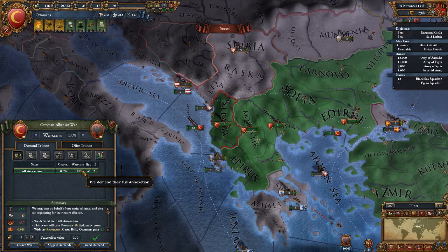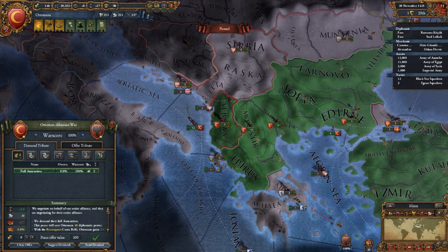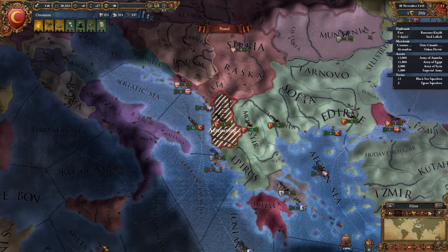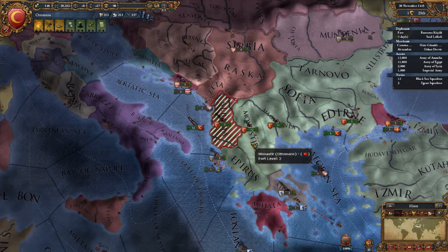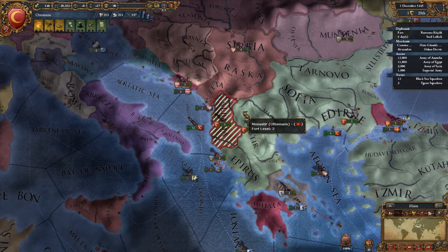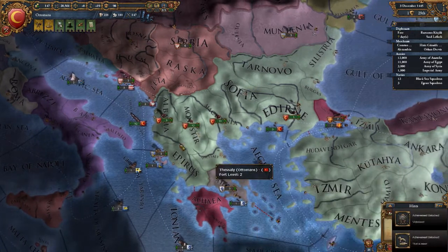Since we have 100% and all we're doing is fully annexing them, it's going to go through. We'll go ahead and send it. Bump down our time frame. They're going to accept — hopefully. Yep, they accepted. So they're fully ours now.